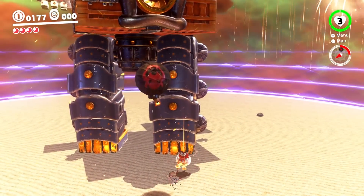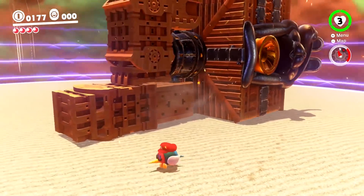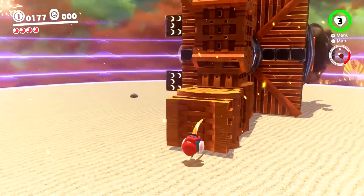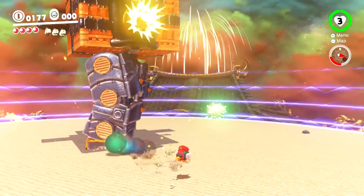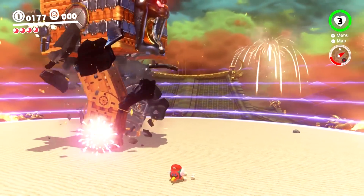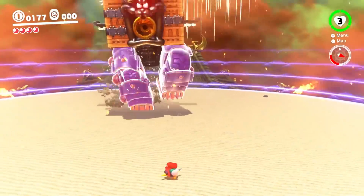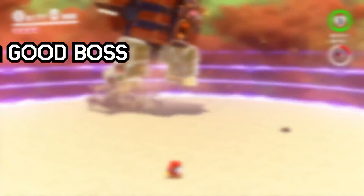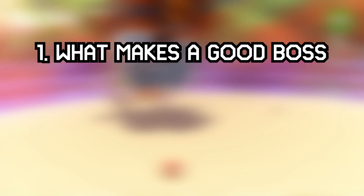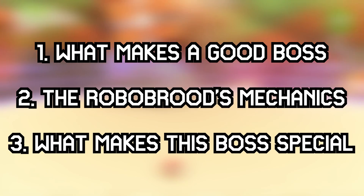Welcome to the 5th episode of Level by Level, a series where I analyze levels and games to find out what works and what doesn't. We have a very special episode today. While we are looking at Mario Odyssey once again, we aren't going to be reviewing an entire kingdom. This episode will be purely focused on the Robo Brood boss fight and what leads up to it. That's only my opinion that it's the best boss in the series, though I'll be attempting to show why. First we'll discuss what a good boss is and how it should be set up, then we'll look at the Robo Brood's specific mechanics, and then we'll end with what sets this boss apart from any other boss fight in the series.